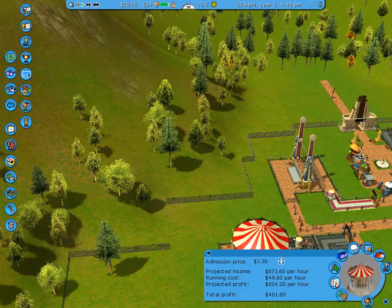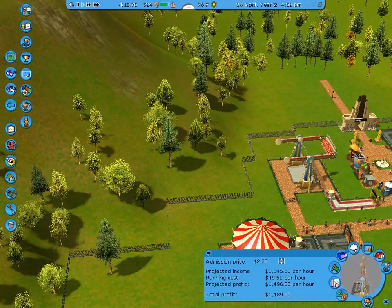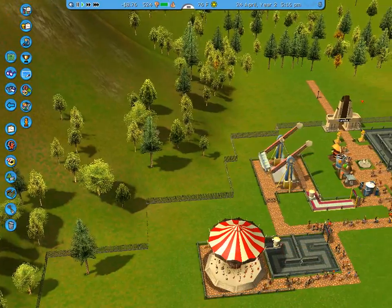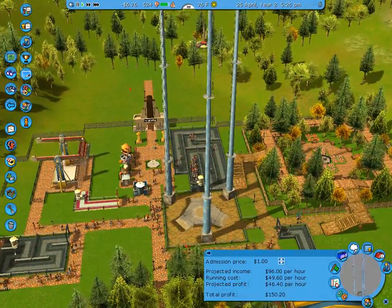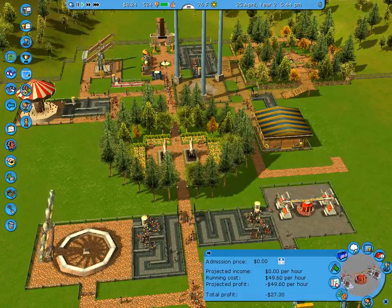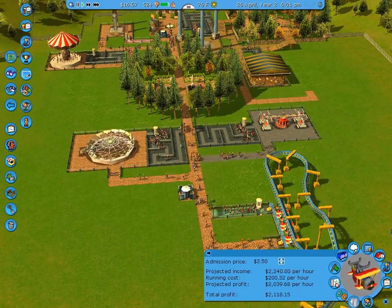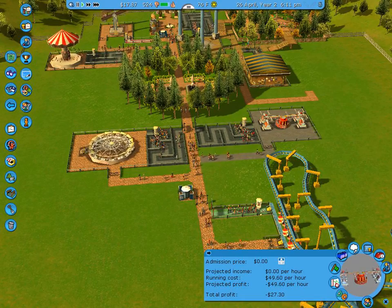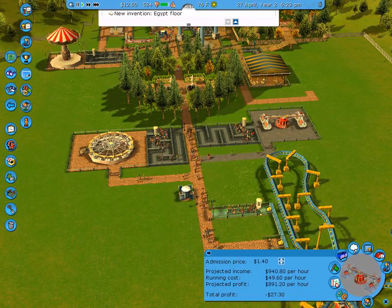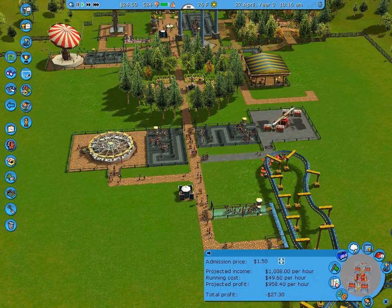I'm not going to increase prices because I'm afraid that will scare people away. The queues are pretty much empty. Prices are: one dollar, fifty cents, admission price zero, two dollars, two-fifty. I'm going to price this at two dollars. I don't need more flooring — I need more rides and more cash.